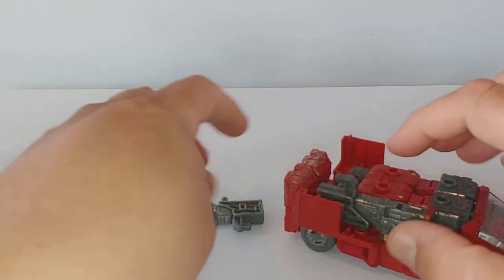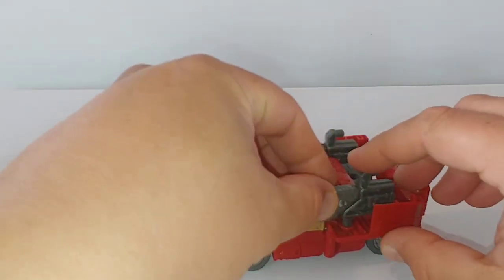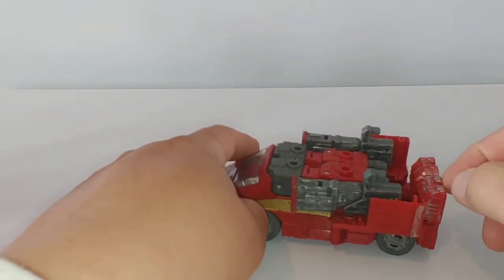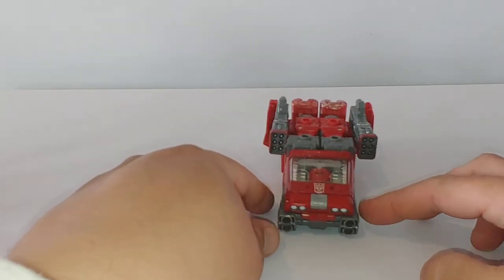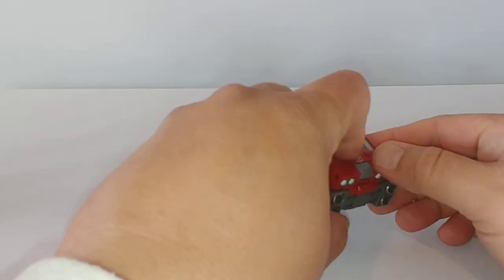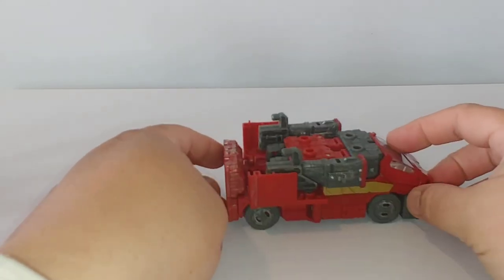It kind of reminds me of the way the weapons platform was intended to be with the original G1 Ironhide, and they really nailed it with this version. Of course, if you still have the handle attached, it'll just hang off the back end. But I really love that whole 'Ironhide's getting ready to roll in and take you out' kind of configuration — it looks really good.